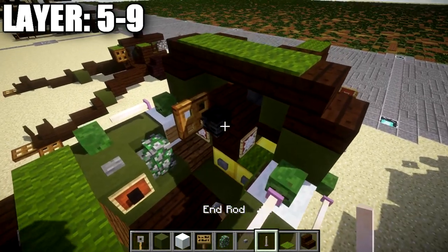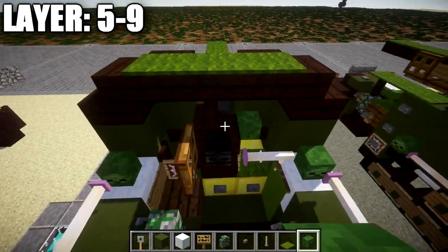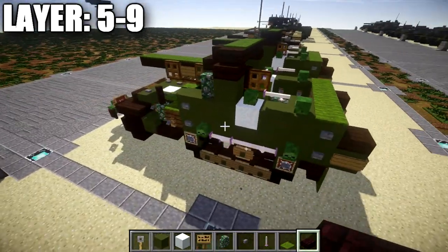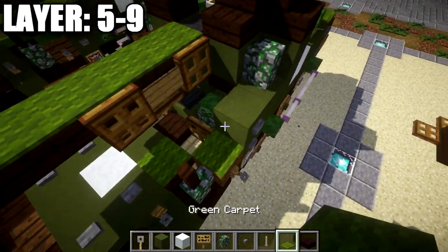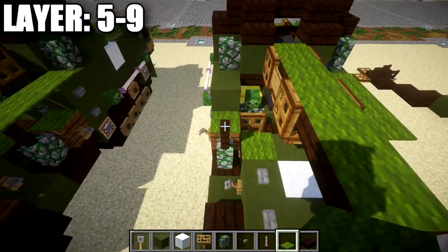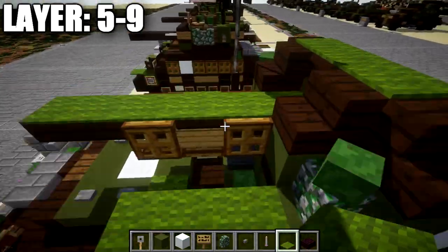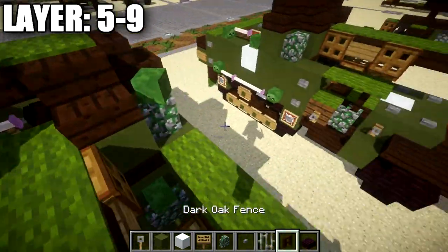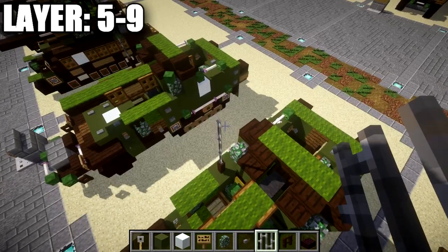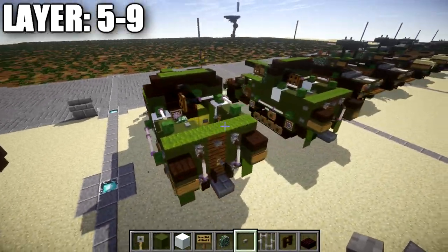Coming off the side of the wither skeleton skull, we place an end rod to the side. We place a zombie head coming off the front of the stair, and a nether brick top slab off the back of the stair. Finally, we place green carpet on top of the dark oak wood fence post, one on top of the green carpet, and one on top of the green terracotta block — same on the other side. On this side, we place a dark oak wood fence post followed by one, two, three, and four iron bars going up to make the radio antenna. That wraps up my design for the M3 GMC.